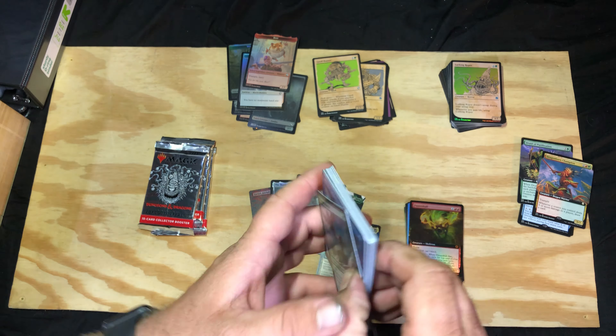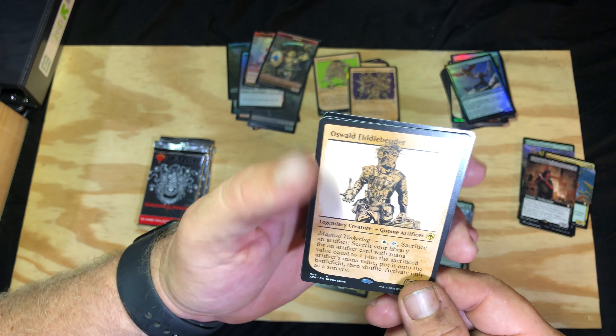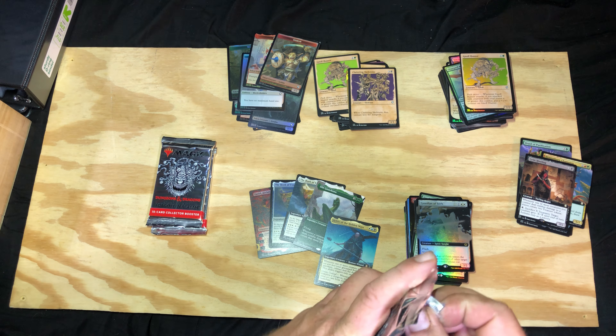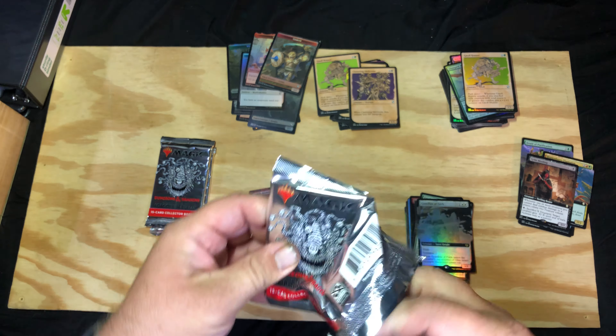Froghemoth, skeletons, Temple of the Dragon Queen, Oswald Fiddlebender, Null Hunter, and a Guardian of the Faith. Come on, we can fit one more mythic — maybe two, right? We've got three packs left.